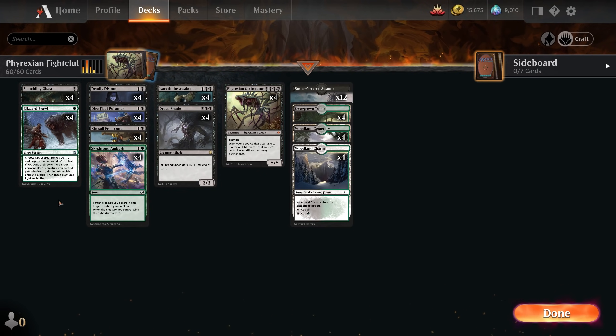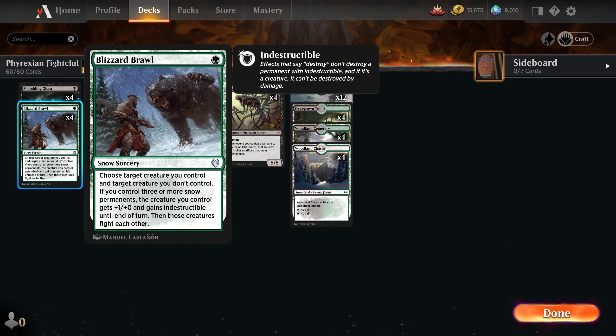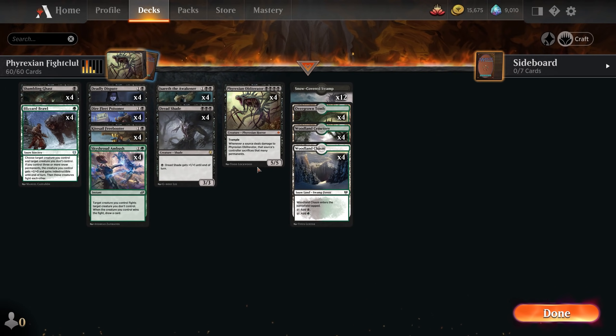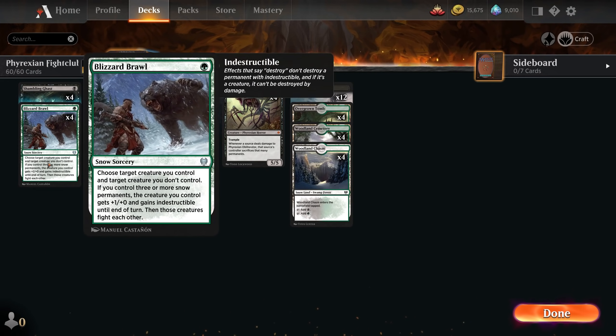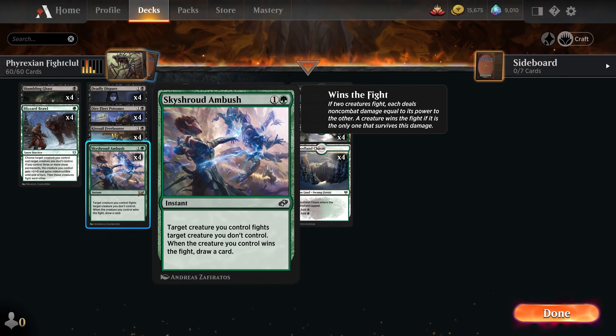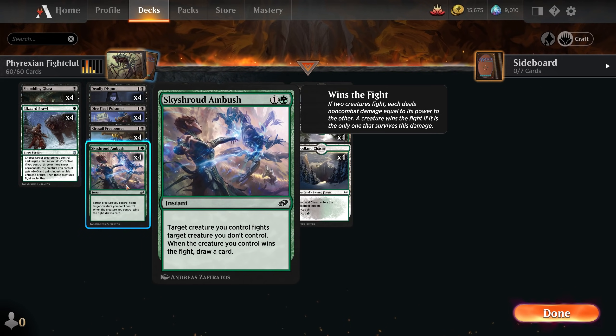As for the rest of the deck, we do have our two fight spells, four copies each. One of them is Blizzard Brawl — one green. We choose a target creature we control and a target creature we don't control, and if we control three or more snow permanents, the one we control gains +1/+0 and gains indestructible until end of turn, and then those two creatures fight. That means we can potentially fight things that are bigger than Phyrexian Obliterator without actually losing our Obliterator. It is at sorcery speed though. Our other fight spell is Sky Shroud Ambush — two mana for an instant speed fight spell. One of our guys fights one of their guys, and if we win the fight, meaning our guy survives and their guy doesn't, we draw a card afterwards.